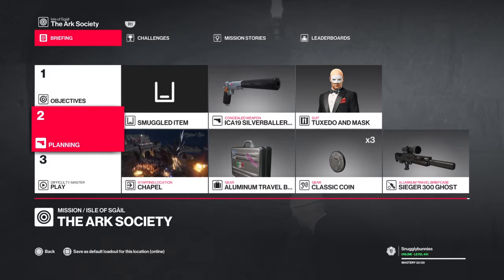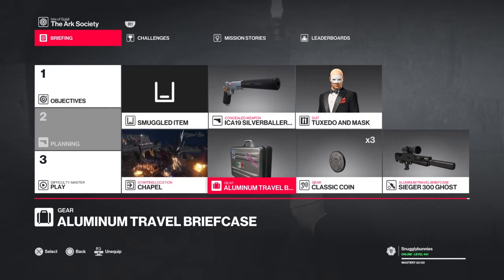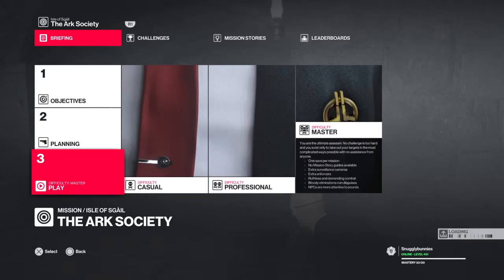Alright, Snuggly Bunnies here again. This time around we're going to do Sniper Assassin on Arc Society. It's also going to be Master Difficulty. Make sure you've got your Sniper Rifle in a briefcase, you're going to need coins, bring your pistol, and then we're going to start in a chapel.